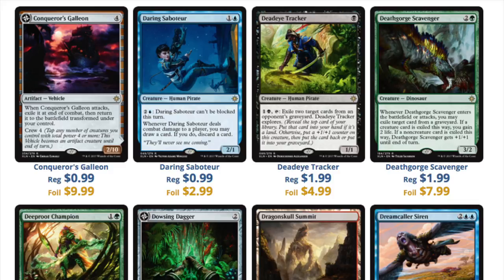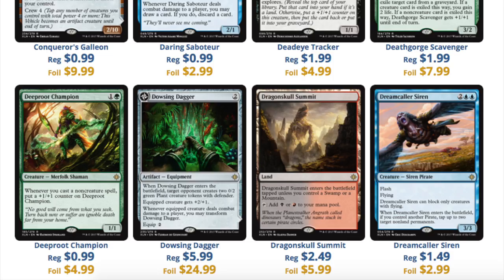This is a very interesting set. The foils are very pricey for kind of bad cards, in my opinion, and the non-foils are very cheap. And there's not many pack scenarios where you get your value, right? So you have Deep Root Champion, which is $1.00 and $5.00 foil. You have the Dagger, which is $6.00 but $25.00 foil. And Dragon's Summit, which is $2.50, but you can buy any of the numerous previous versions for much less. And Dreamcaller Siren, which is $1.50.